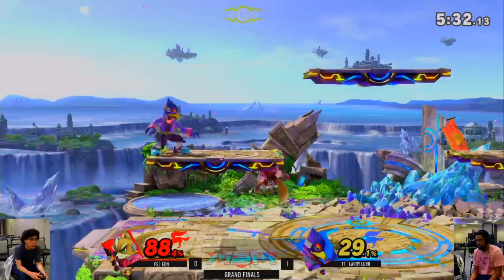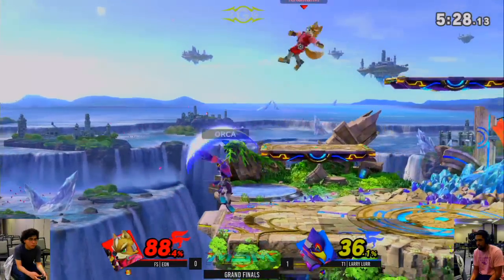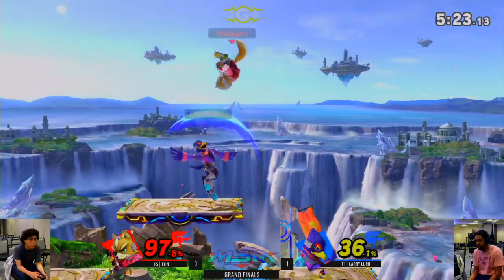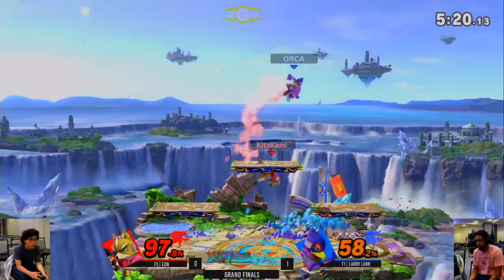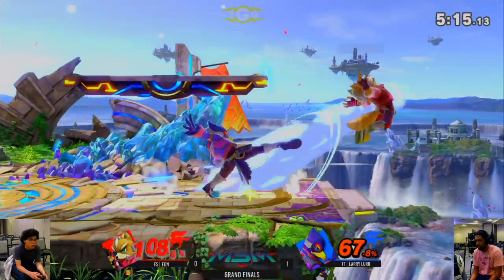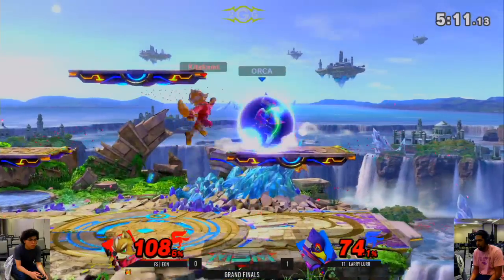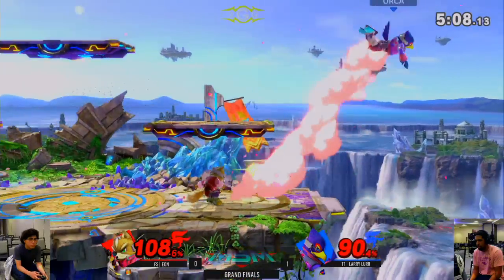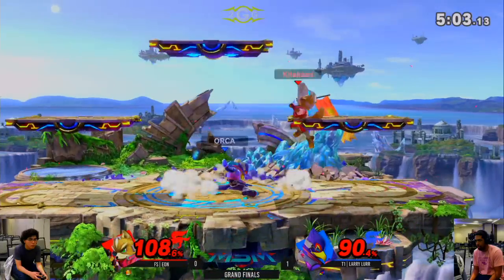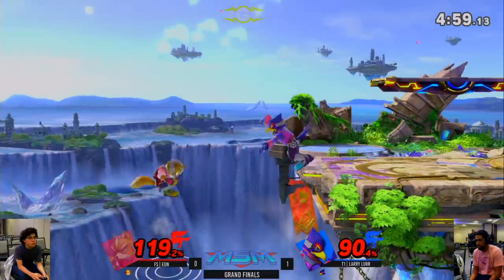Let's see if he can bring this back. He's trying to find his opening. It's really rough if he misses the low percent string as Falco — he's so easy to get combo'd. It doesn't cover the air up. Eon's just dropping so many things — so unfortunate. Larry just needs one up-tilt back-air and he's set to take the next game. 90% is pretty good for Eon to get a kill on Falco.